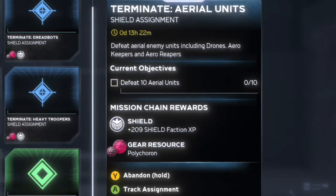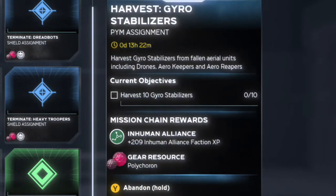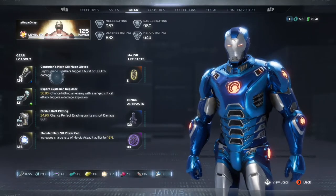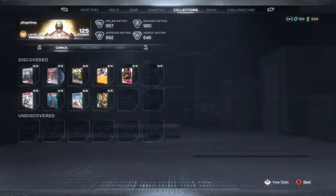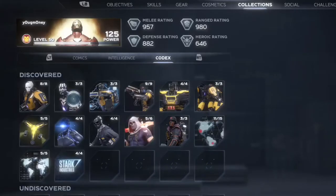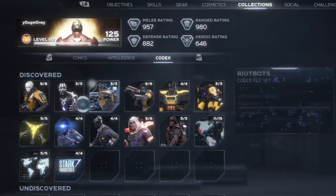These two specific assignments both involve aerial units. There are different types of aerial units like drones, arrow keepers, and arrow reapers. If you don't know what they look like, just go into your inventory, go over to Collections, then move over to the Codex, and from there you will be able to see the specific type of enemies that you need to defeat.